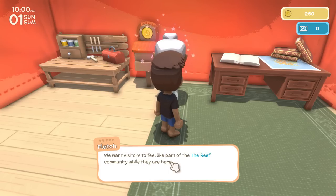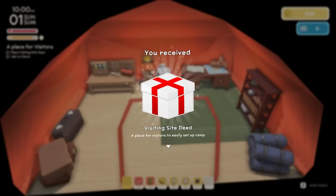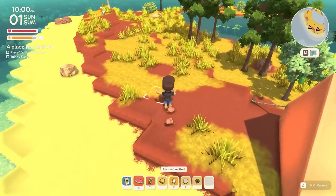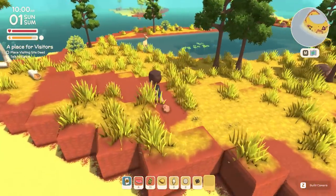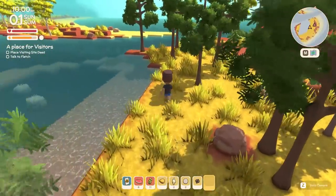We've got special blue milestone points which can probably be used to buy special things, and we have our currency too - very similar to Animal Crossing: New Horizons with the Nook Miles from daily tasks. We need to build a campfire. There are milestones for being a camper and explorer. We also need to place a visiting site deed so visitors like the traveling trader John will have a place to stay - I'll decide where the best spot is.